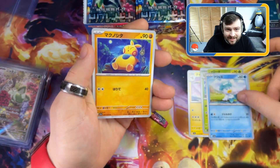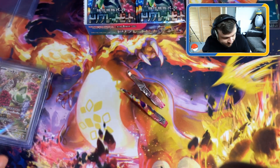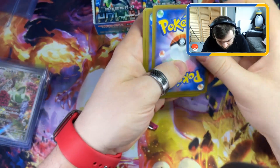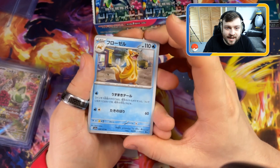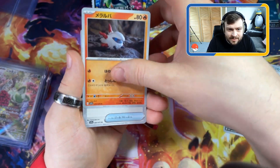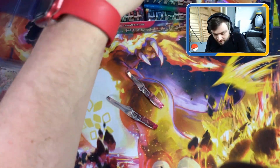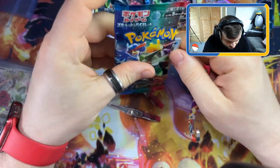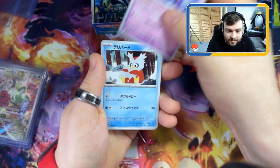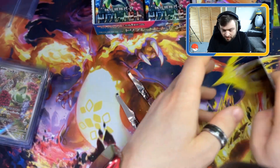We've got a Quaxly, a Mosquito, and energy. Trainer card, energy - in we go. There are quite a few art variants of these cards, another art variant. We've got a Salazzle. Another energy switch - nothing exciting there, those two packs were duds. Let's go: we've got Misdreavus, a Delibird, the Tinkaton, and we have the principal from the academy.